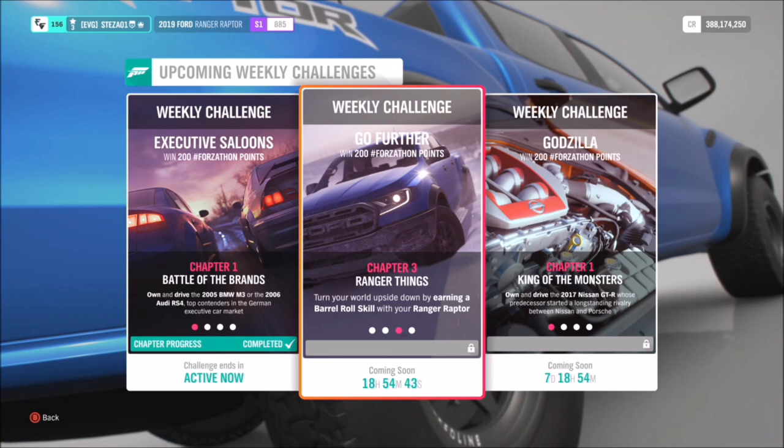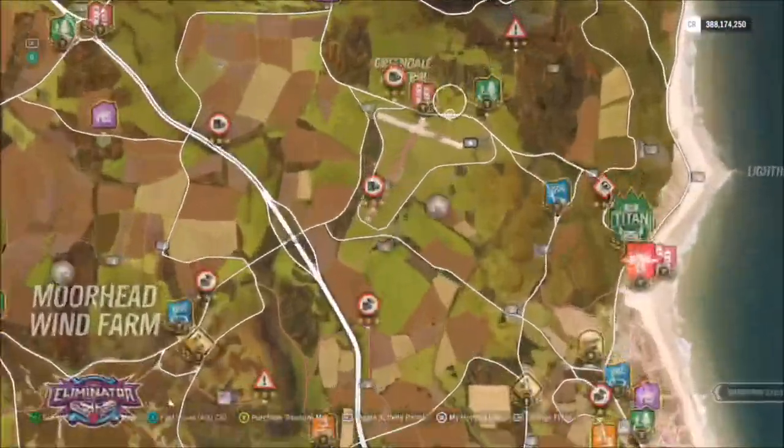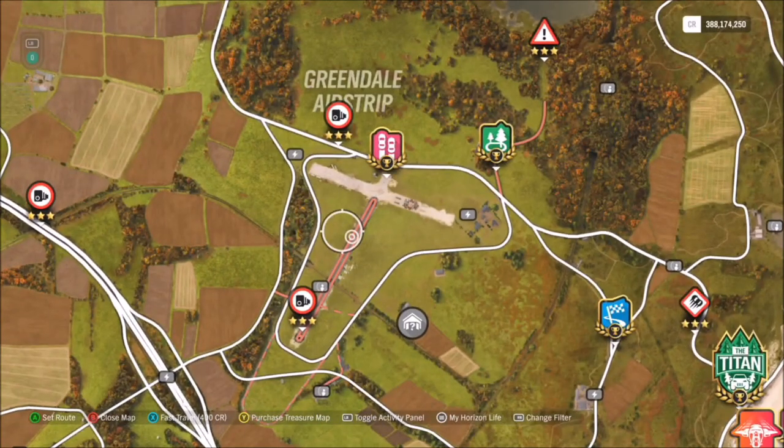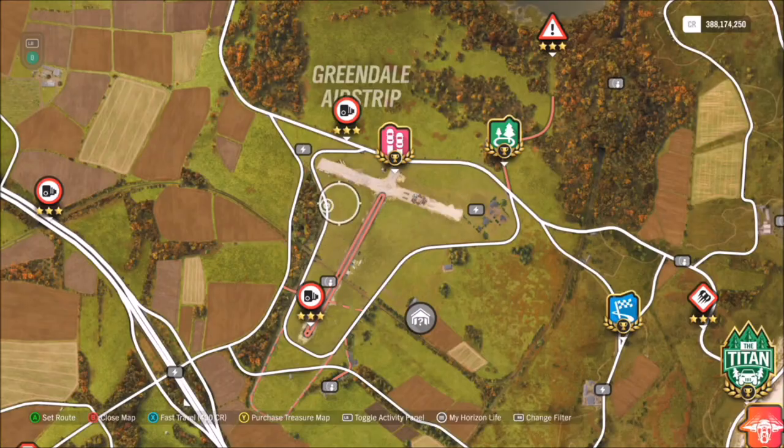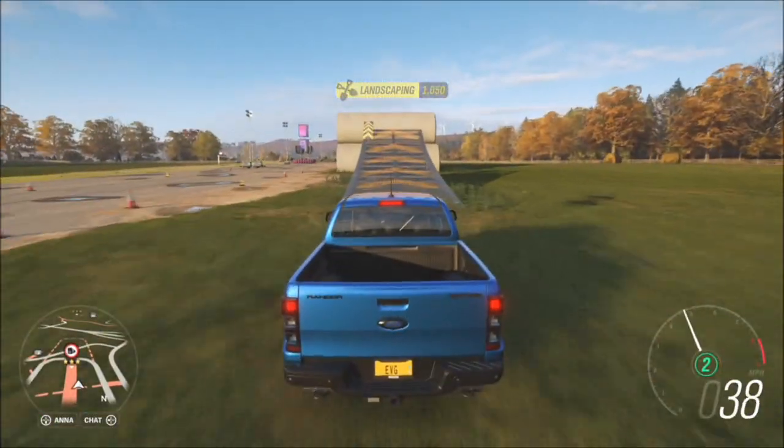The next challenge just wants you to earn a barrel roll skill in your Ranger Raptor. This really isn't as difficult as it seems — there's a really easy place to get this done. Head over to the Greendale airstrip where there is a jump specifically designed to help you do barrel rolls, and it's actually a really cool feature.